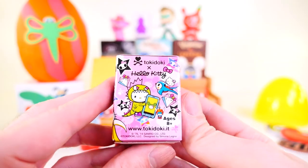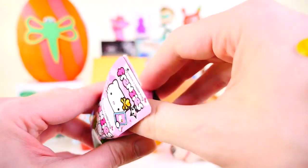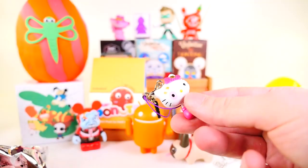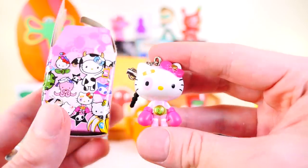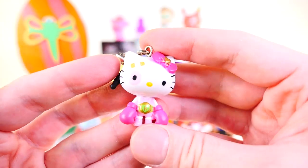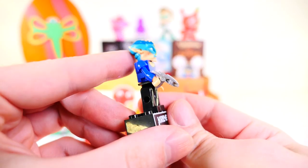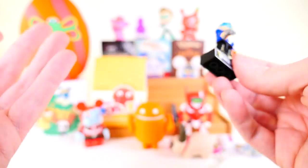Next up we have the Tokidoki Hello Kitty. This one doesn't actually show you all the figures lined up like a normal blind box does. We got a boxing Hello Kitty hanger and this one is pretty sweet — I like this one quite a bit. She's got a little band-aid on her forehead, that is so cute. That's the first really good figure we've gotten in today's video. As I was cleaning off the table I found a little ray gun on the floor — apparently the Robotech figure comes with it and it fell off and I never saw it.